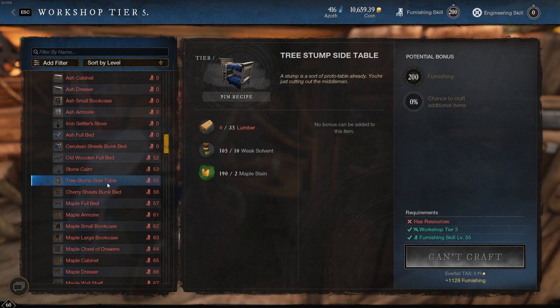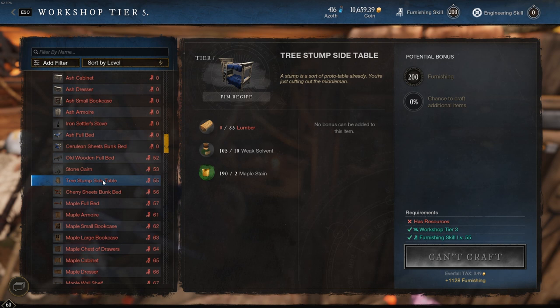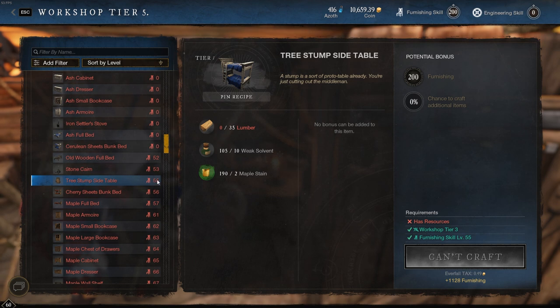I don't have an exact number, but the amount of wood and weak solvent you'll need to make these from 55 to 150 is absolutely insane. Furnishing is not a profession for the weak — if you don't want to dedicate a ton of time to this, just find a different furniture maker on your server and have them make whatever you need. But if you have the heart to go for it, get ready to chop down a lot of trees. Maybe pop a movie on your second monitor and grind it out.